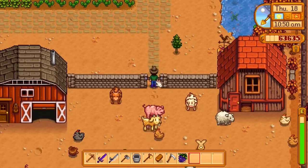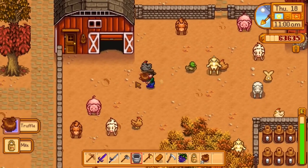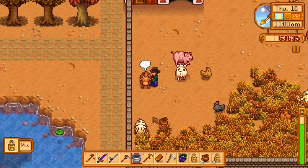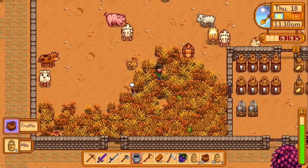That hole probably means a chicken got out somewhere. I think all my cows are still here, and I think we got goat milk yesterday. Yeah, I feel like half my chickens are missing — they're probably wandering around the farm somewhere. Maybe we'll run into them later.